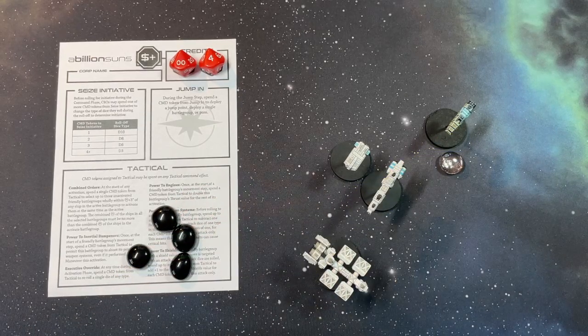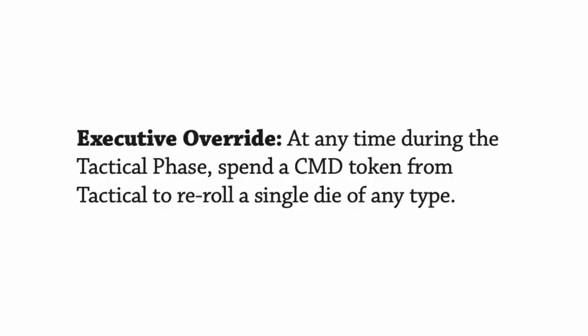The next command effect is executive override. At any time during the activation phase, even during an opponent's activation, I can spend a command token from tactical to reroll a single dice of any type, and I can actually spend this multiple times to reroll the same dice.